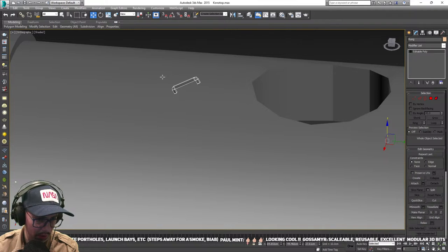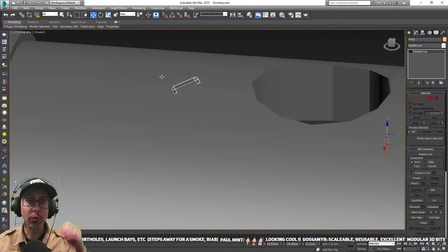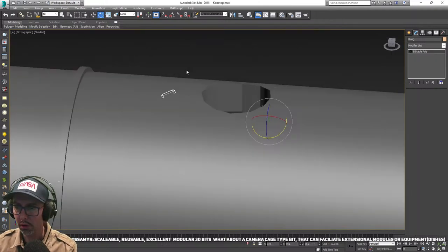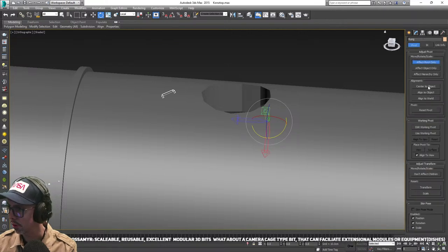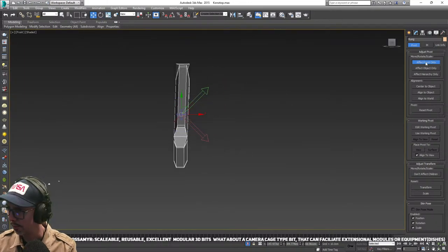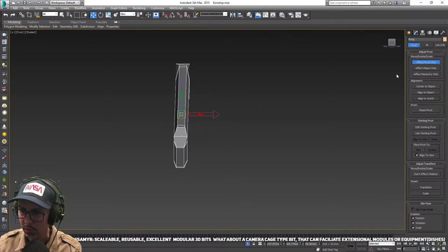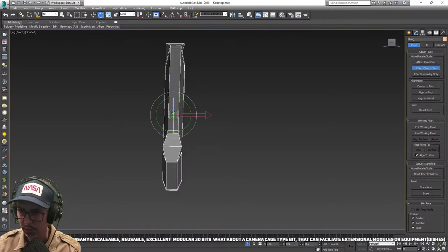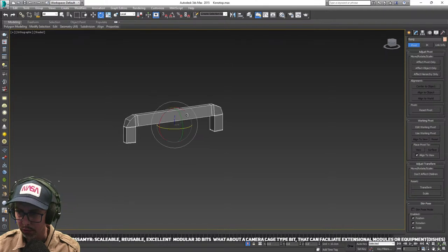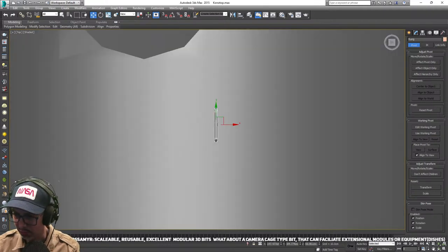What about a camera cage type bit that can facilitate extensional modules or equipment dishes? That's a good idea — or some sort of pylon system so it could hold radar dishes. Let's take center to object. That's got very screwed up in terms of the axes. Let's do align to world, object only. As Wabbit was saying — how accurate do you have to be with 3D? The answer is as accurate as you want to be, which in my case with this project is I don't care about accuracy. It's just visuals — if it looks good, then it's right.